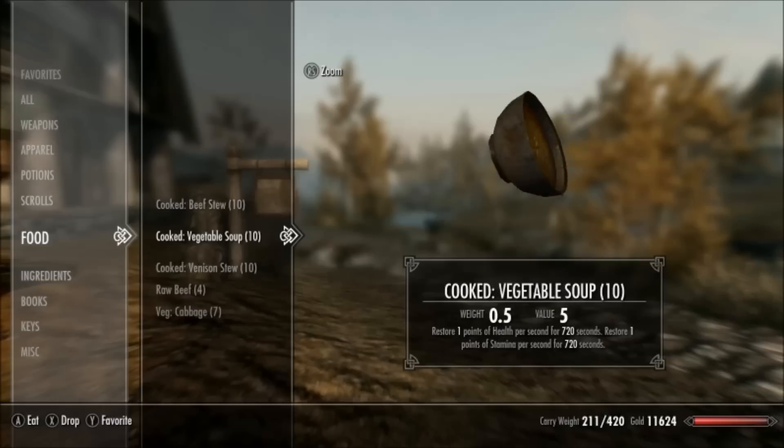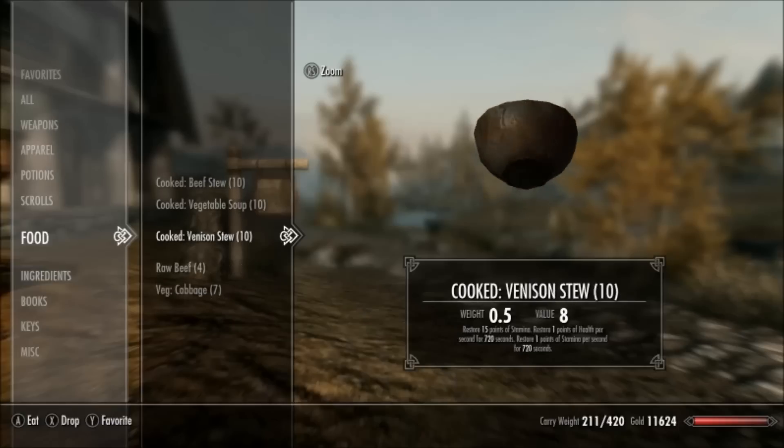Secondly you can cook venison stew or vegetable stew, which are both really easy to make and give you one point of health and stamina regen. If you're a warrior I recommend venison or vegetable stew because you'll be more likely to get hit and lose health. But if you're an archer, eat the beef stew. And if you have the time to make all three, I recommend you just eat them all — the bonuses stack, which is just ridiculous.